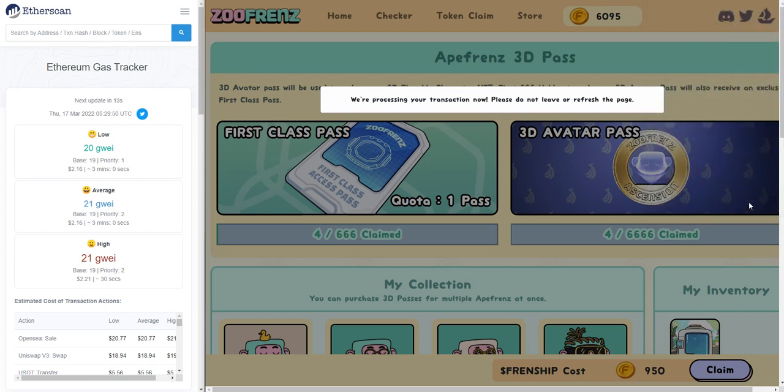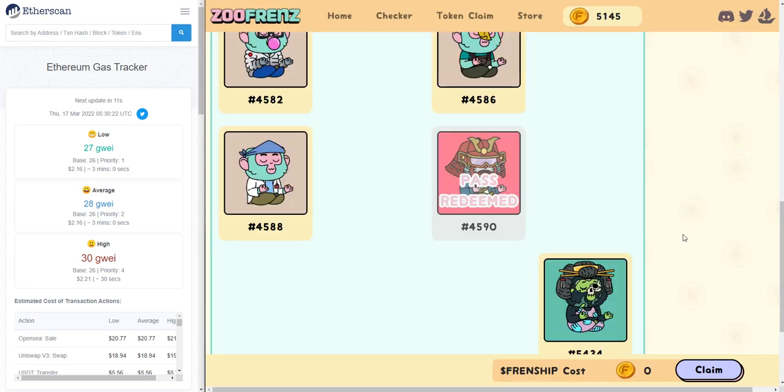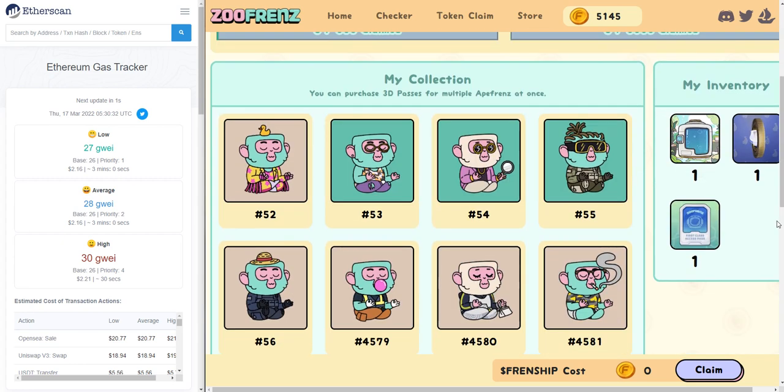So I'm going to press confirm here. Once again, wait a little bit. This window will pop up when you mint successfully — just press OK. Then it will refresh the NFT that I have selected for claiming. Now it says pass redeemed, which means you have claimed the pass. On here, you can see I have two additional NFTs: a first class pass, and also a 3D token.